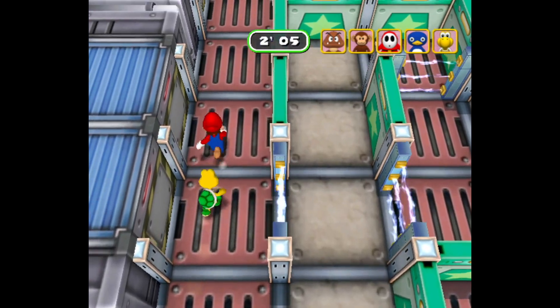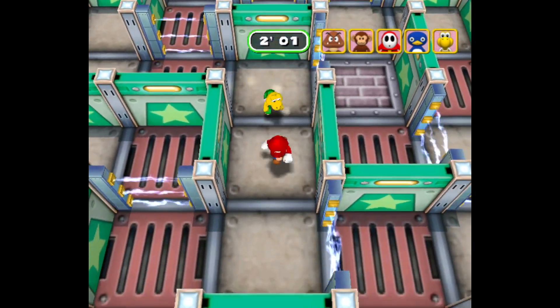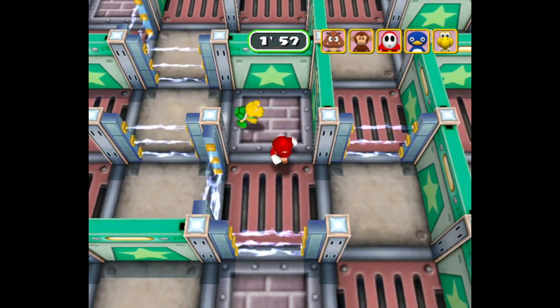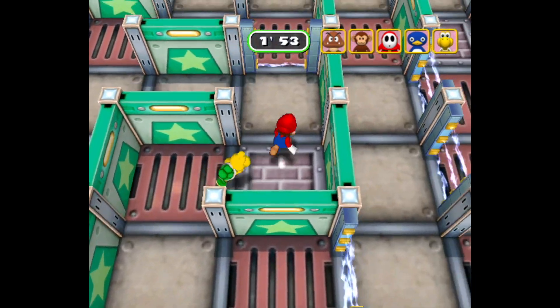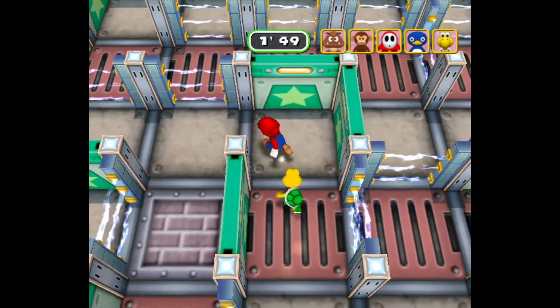Up next we have the absolute last minigame in Mario Party 6 — it's Seer Terror. Surely Mario Party 6 is going to go out on a high note and this is going to be a great minigame, right? Well, it ends in terror, so I don't think that's a good sign. If you want to see what this minigame is like, come back for our next video.